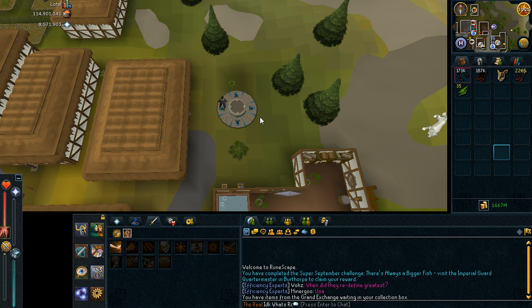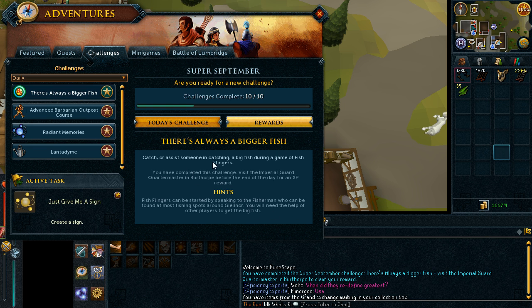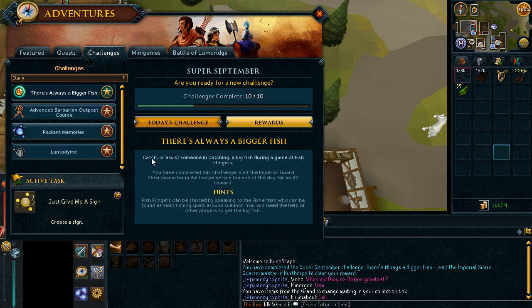It's Almond with RC and this video will be about Challenge 10 of the Super September month. Today the challenge is to catch or assist someone in catching a big fish during a game of Fish Flingers.